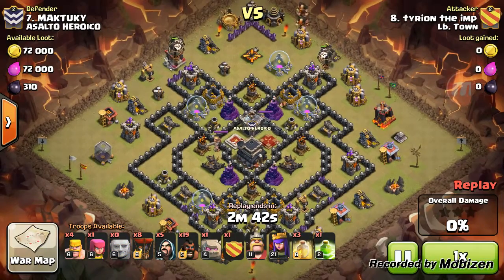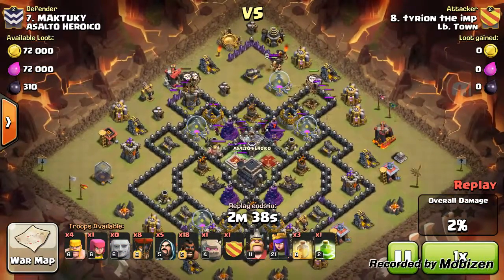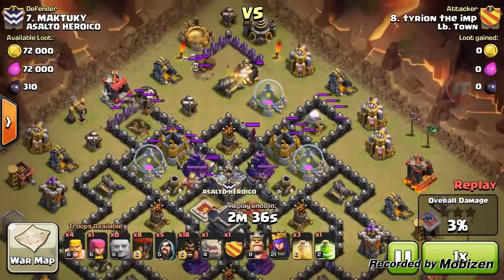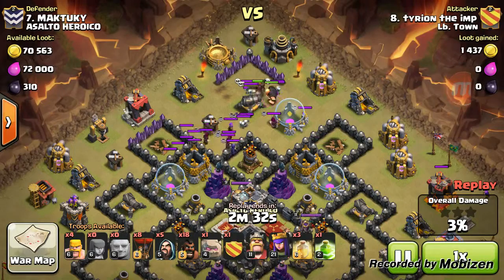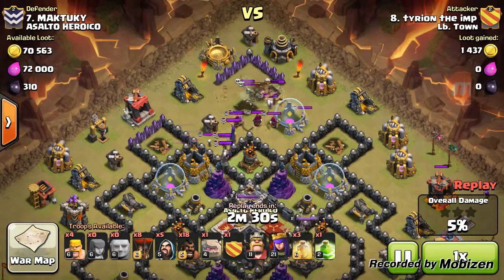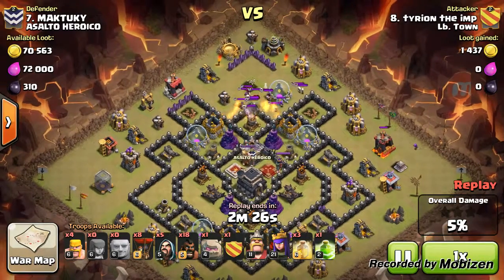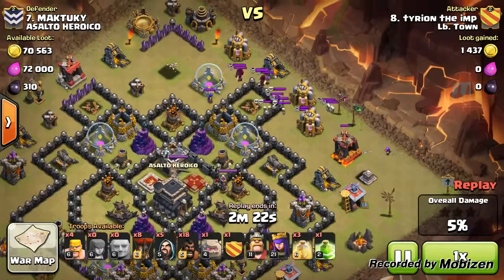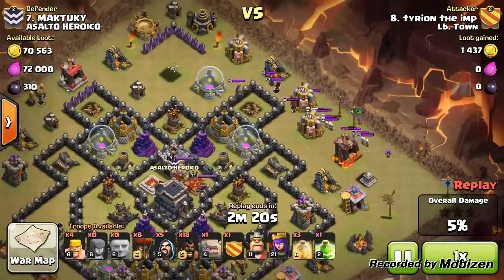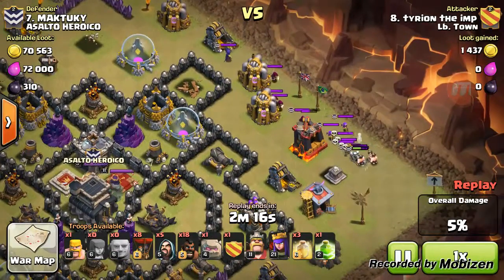A couple of balloons on each archer tower to take those out. Two giants and a hog — I'm going to take out that kiln and draw out the CC. I'm going to pull the CC troops over here to the right side. This is a standard CC kill for me.